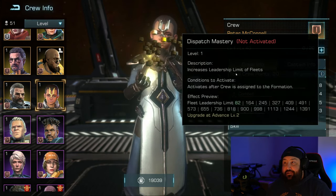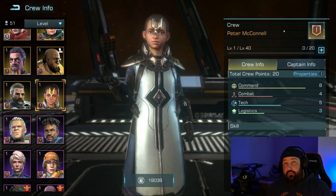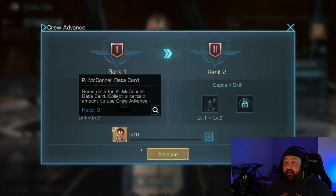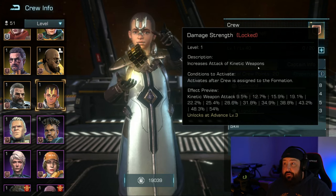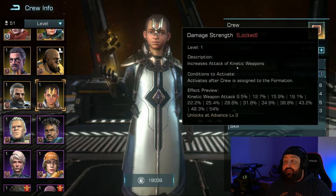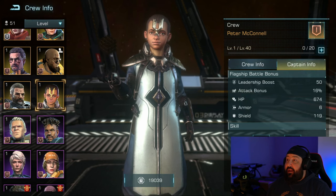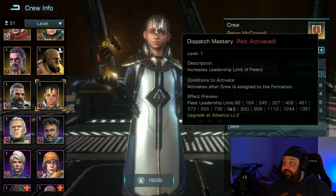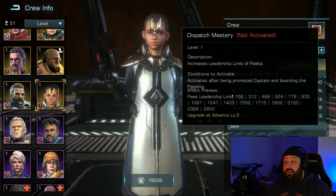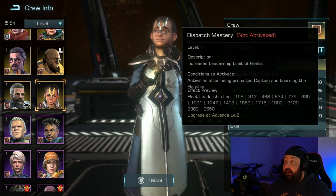The first skill is Dispatch Mastery. This activates as you level him up at advanced level two. Now, there are two different things to remember with crew members: their level and their advancement level. Advancement level is actually getting the crew member data cards to rank them up. If he's designated as a captain on a flagship, Dispatch Mastery is essentially doubled — non-captain starts at 82, captain starts at 156. That's almost double the fleet leadership limit, increasing the total warship count you can bring into your fleet by almost double from this particular buff.